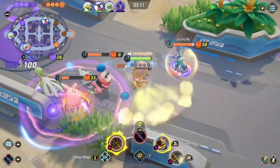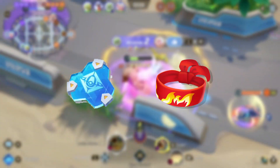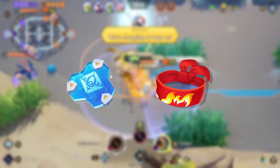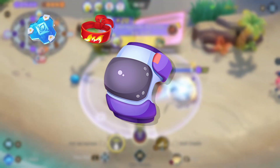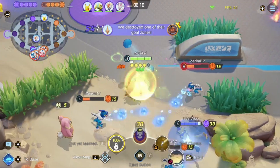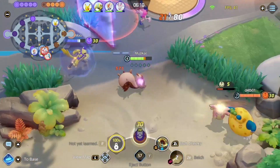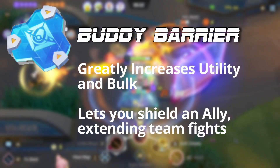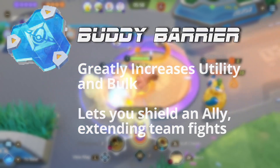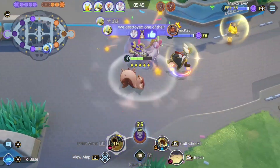For items on Greedent, we see a lot of Buddy Barrier and defensive items. Buddy Barrier and Focus Band are the big two seen on defenders, and Greedent is no exception. That third slot can vary — I've seen Weakness Policy, Muscle Band (my preferred choice), Score Shield, Attack Weight, or Aeos Cookie. For what I think is optimal: Buddy Barrier, Focus Band, and Muscle Band. Buddy Barrier makes sense since you're a defender wanting more HP, and being able to grant a shield to a lower HP teammate after your Unite move is very effective.